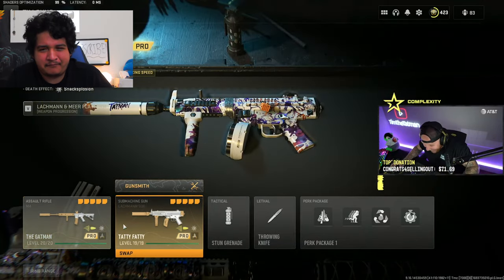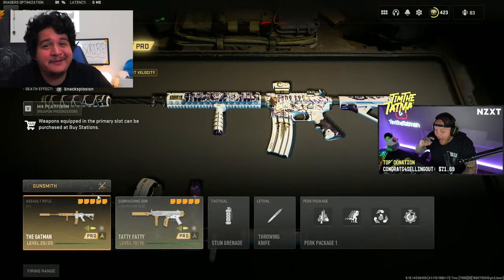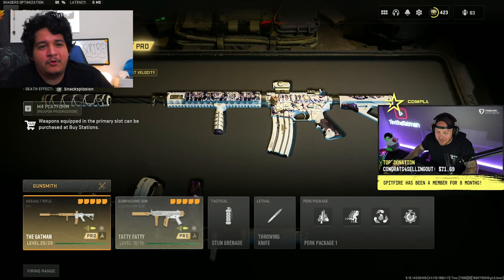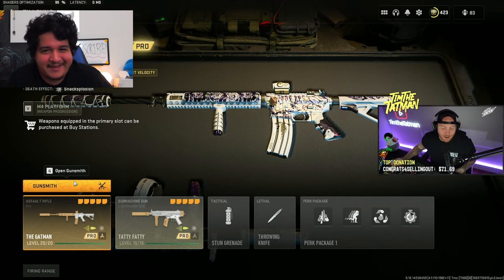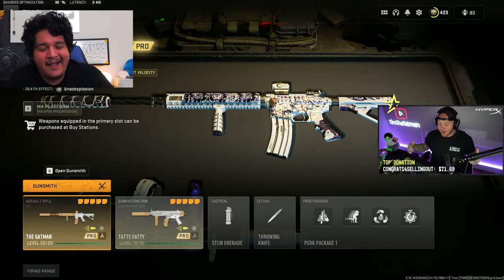The Snack Explosion death effect is actually pretty crazy — basically when you finish opponents, they explode into a whole bunch of food. I really hope they bring this concept to more creators because so many creators have creative ideas like Tim does here. I really love the concept — it might not be pretentious or crazy but it's very simple and dope.